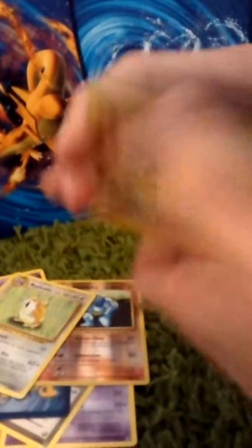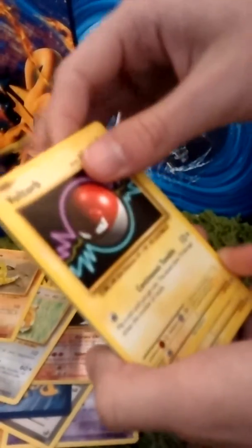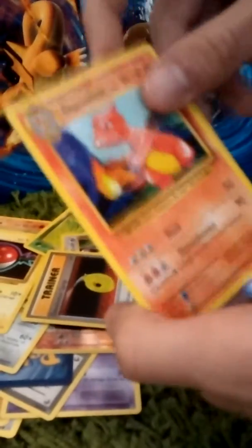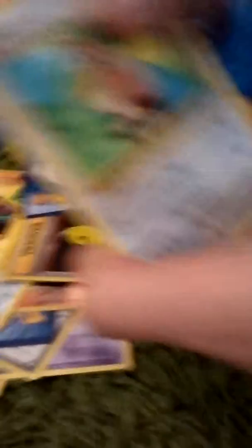Three from the back, under two. Sandshrew, Morton the Wasteman, Magmite, Caterpie because I'm generous, Rattata, Trainer, Trainer, Energy because I'm generous, Charmeleon, Trainer, Farfetch'd. That's rare, guys.